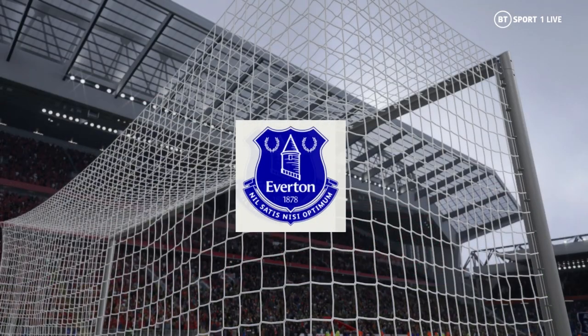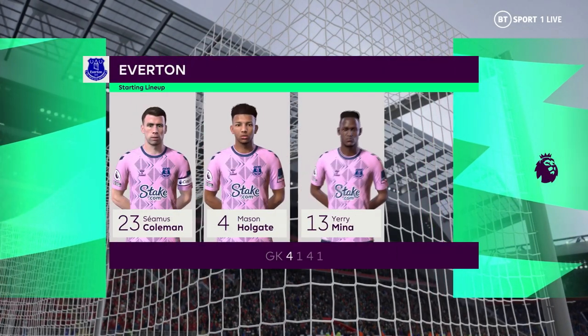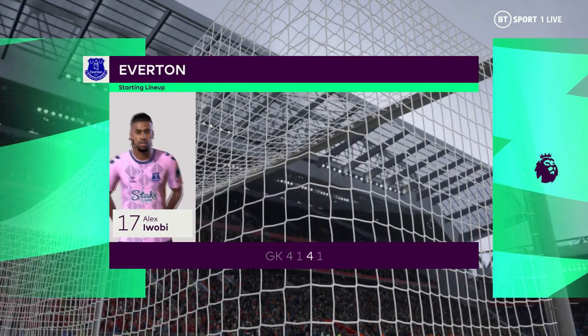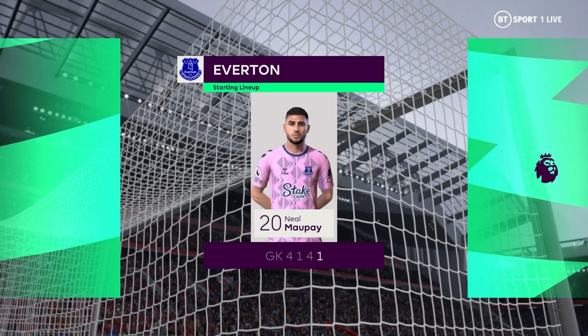And here's how Everton line up. They're playing in a 4-5-1 formation, which is set up to counter-attack at pace. They'll play with a flat midfield out of possession, but when they win the ball back, they'll break forward really quickly. Let's hope they play it well today.